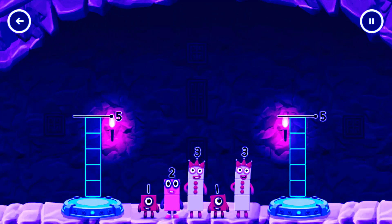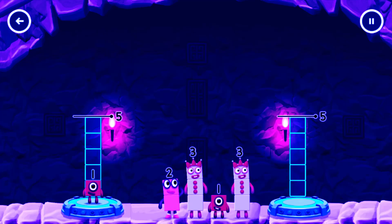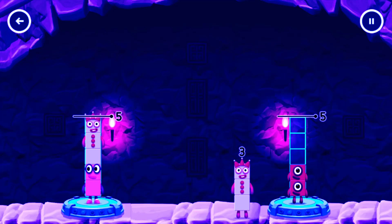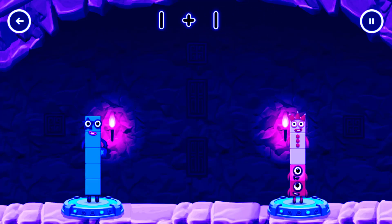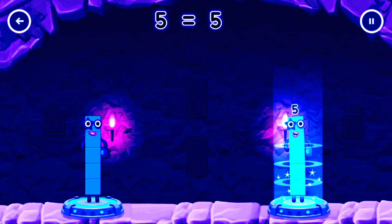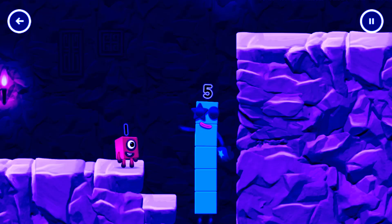Share the number blocks evenly to make two groups of 5. Drag the number blocks onto both sides until they have the same number of blocks. 1, 1, 3. 1, 1, 3. 2 plus 3 equals 5. 1 plus 1 plus 3 equals 5. 5 equals 5. High five! Yes, you got it!